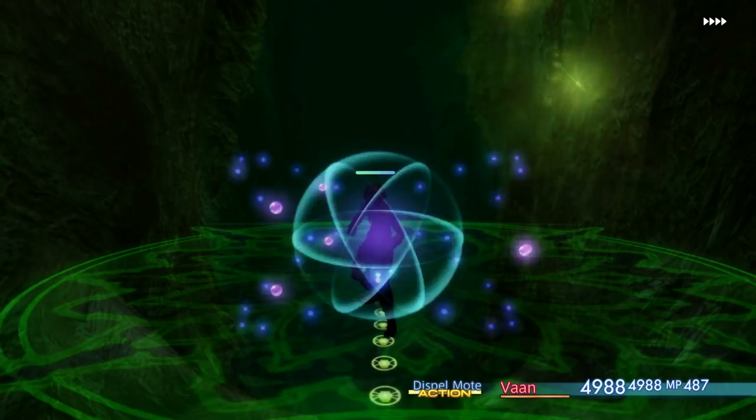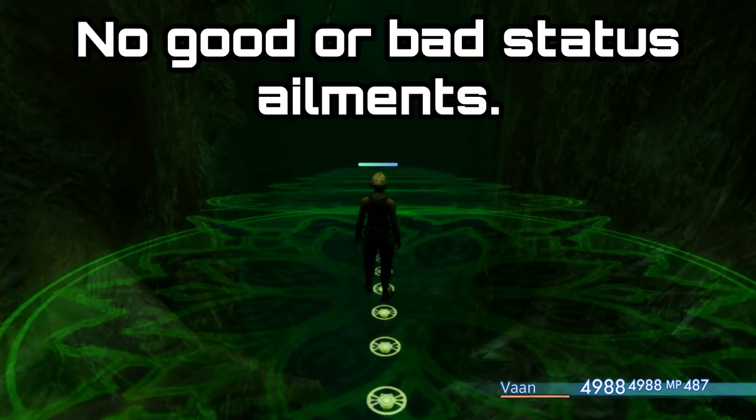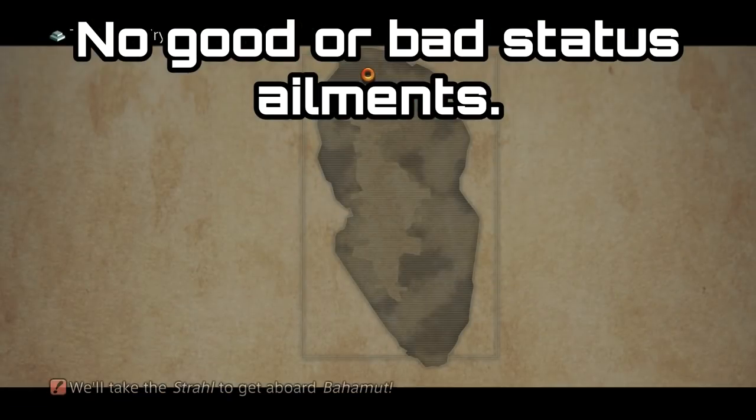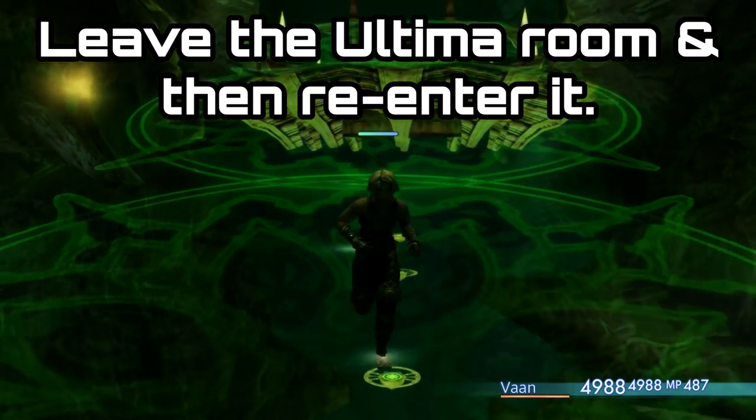You don't want any buffs at all on your character when attempting this. If you do happen to have a buff like haste or regen you can use a dispel item or the dispel spell to get rid of it. It's important you have no beneficial or negative status effects on your character.